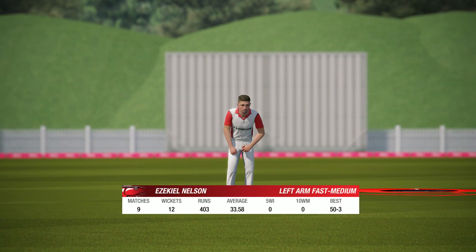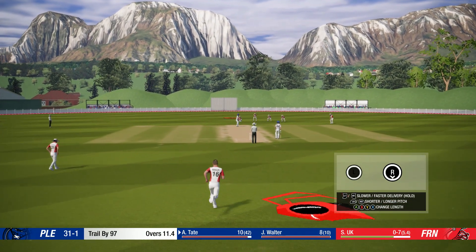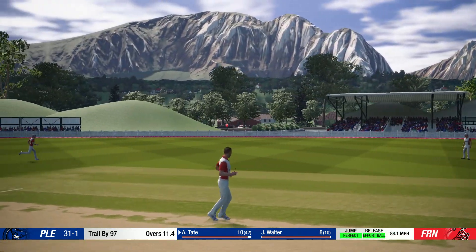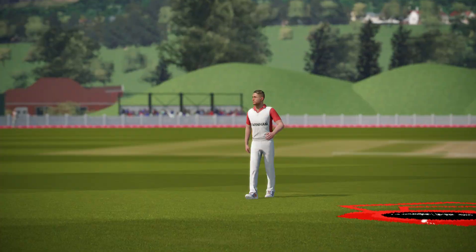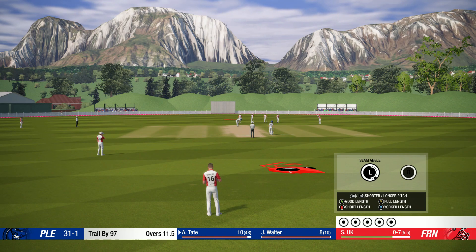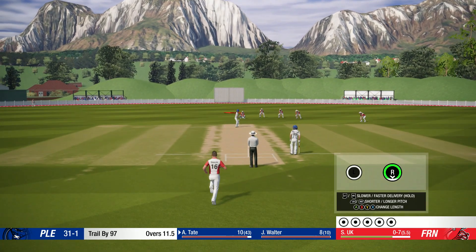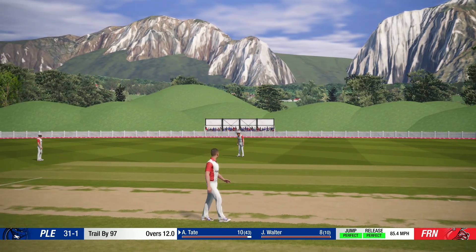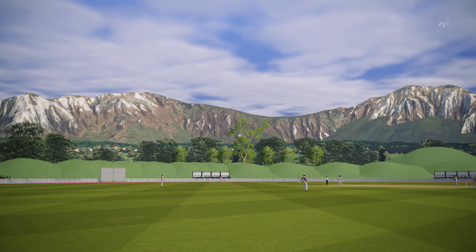The left arm pace bowler is coming on to bowl from the tennis court end. Good length, slightly longer, slightly faster. That's really difficult to do on this controller - hold R1, R2 and still use your right thumb to do all the rest of it. Tidy over, that's a maiden. The batting team are now on 31 for one. Must be getting frustrated. Took me off the bowl for a bit.